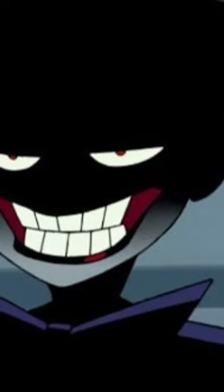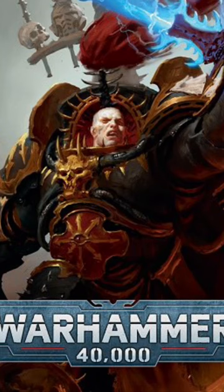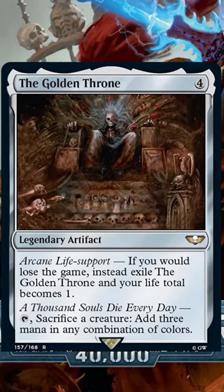I'm feeling a little devious today, so let's go over a new combo utilizing cards from the Warhammer 40k MTG Commander decks that are going to be coming out soon. Today we're going to be looking at the Golden Throne, a 4-mana legendary artifact with really the only important ability being: tap, sacrifice a creature, add 3 mana in any combination of colors.